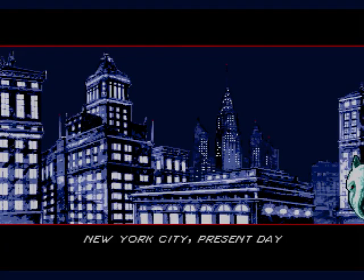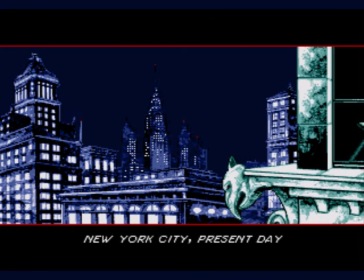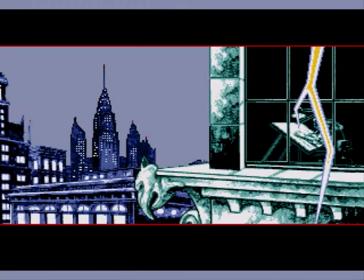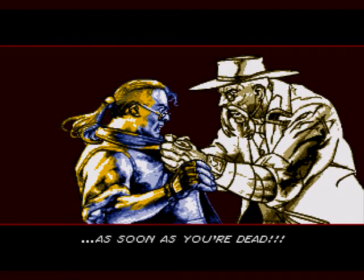The basic plot is that Sketch Turner, a comic artist living in New York City, gets sucked into his own comic book, with the villain of the comic, Mortus, being brought into the real world. Before Mortus can wreak havoc on Earth, however, he must first kill his creator, Sketch. This means that as you play, Mortus is constantly drawing enemies into the levels, and at one point even burns a page to try and kill you.